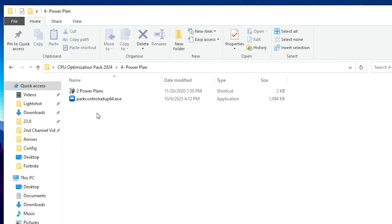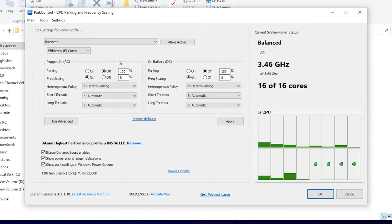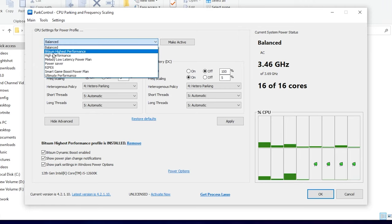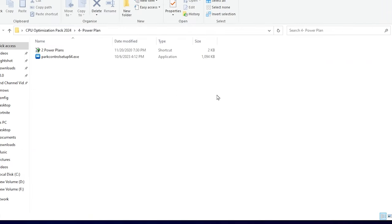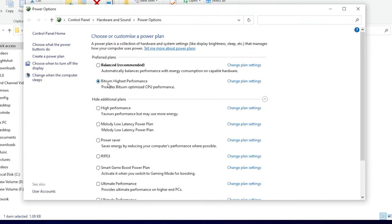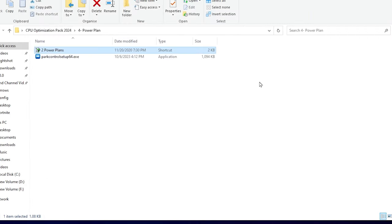Now go to the Power Plan settings — this is one of the most important settings for improving CPU performance. Inside the folder you will find the Power Control setup file. Install and open the application. In the interface, go to the drop-down and select 'Bitsum High Performance', then apply all settings and click 'Make Active' to apply this power plan on Windows. Check mark all the boxes, hit OK, and save the settings. Go to your Power Plans in Windows and make sure to choose the Bitsum High Performance power plan, then hit Close.